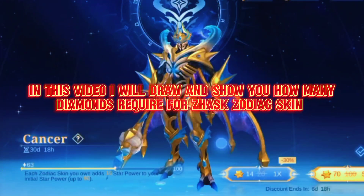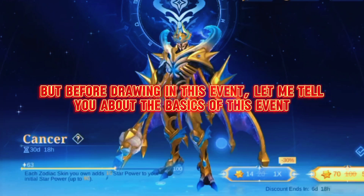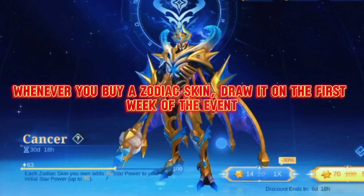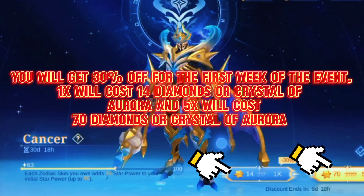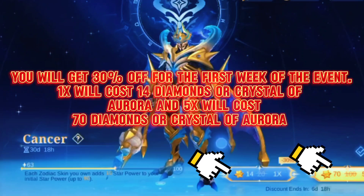In this video I will draw and show you how many diamonds are required for the Jask Zodiac skin. But before drawing, let me tell you about the basics of this event. Whenever you buy a Zodiac skin draw in the first week of the event, you will get 30% off. One draw will cost 14 diamonds or Crystal of Aurora, and five draws will cost 70 diamonds or Crystal of Aurora.